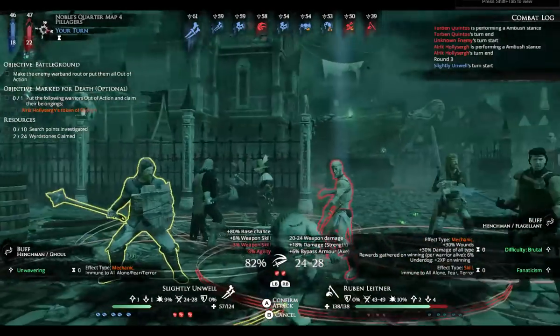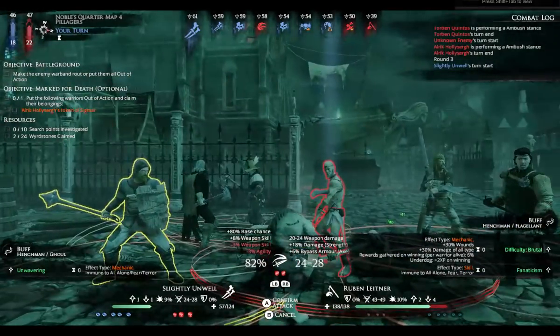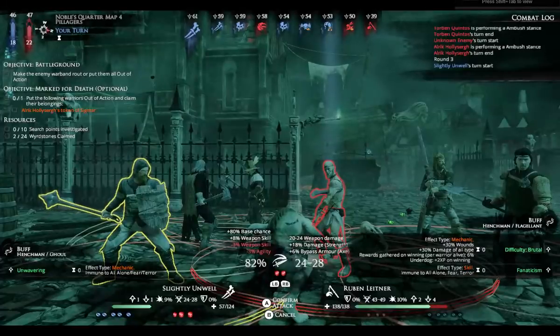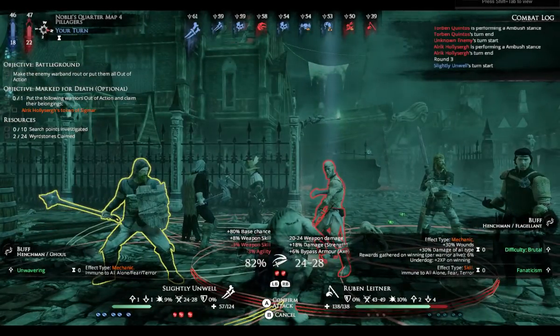In terms of target priority, I think it'll be better if I go for the flagellant, because this guy — the guy with the red outline — is harder to hit. The other one is easier, and although he's got more health, he doesn't have a shield.